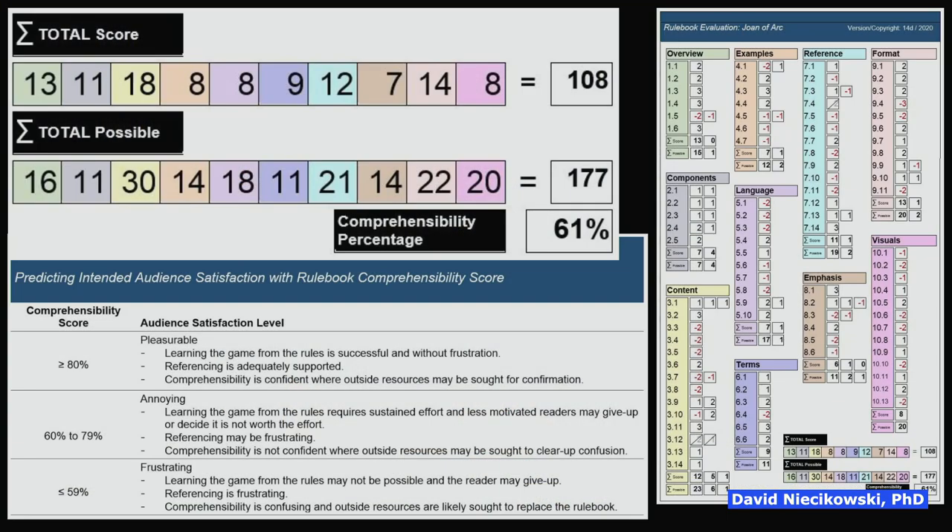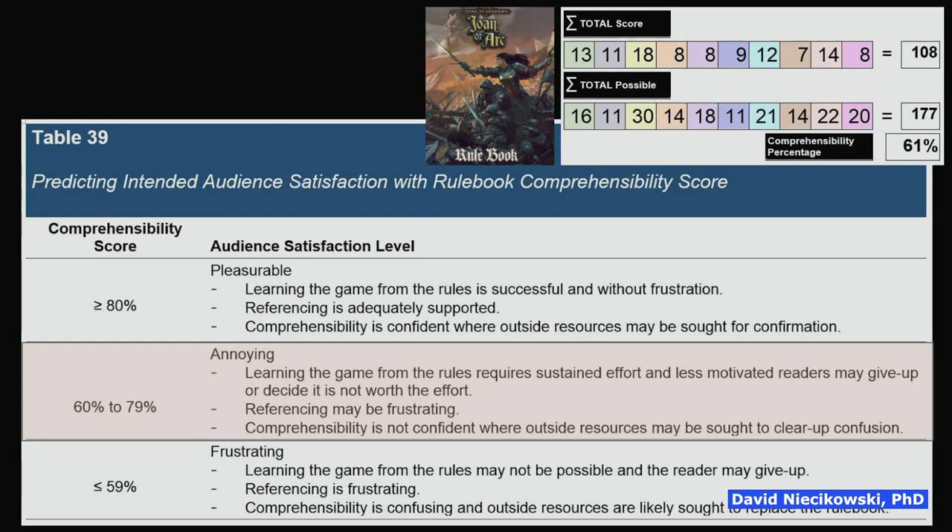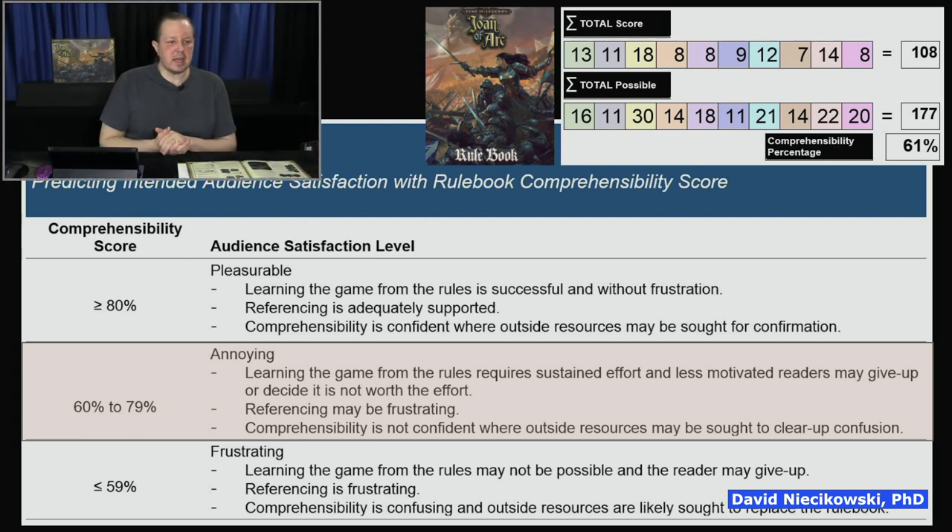The combination of recommendations from experts and BGG users produced a weighted performance list of 92 features, so you can get a score. This is the 10th rulebook — hundreds more will have to be evaluated over time to see if these ratings hold up. So what does the 61% mean? According to my proposed findings — these are findings, not theory.